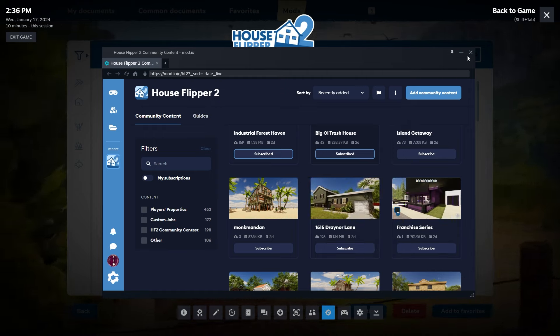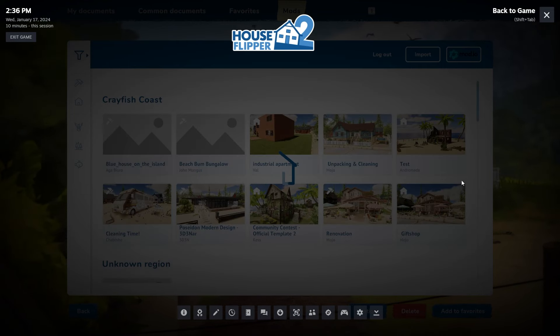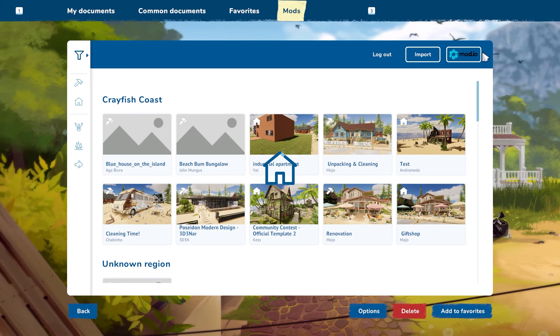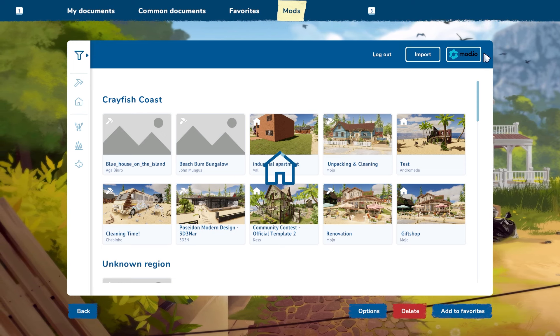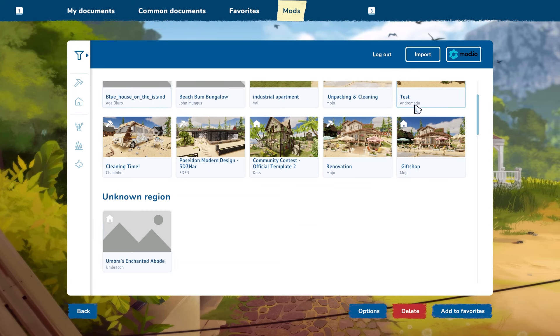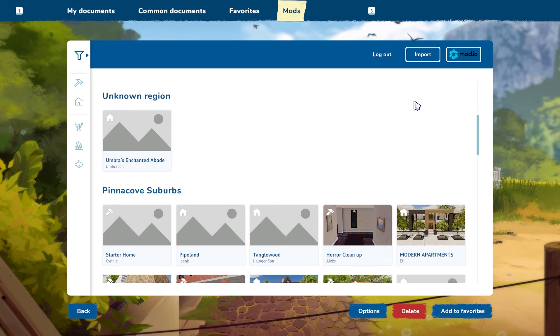Once you've subscribed, back out of there and you'll notice a syncing symbol appearing as it syncs up. It may take a while — or sometimes it happens really quickly. And then here they are; you can just click them and continue on.